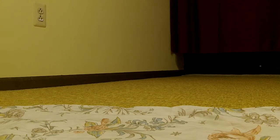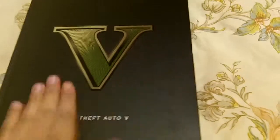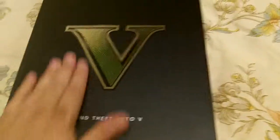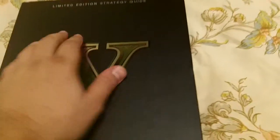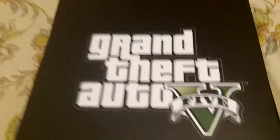Look at this! So I just took the plastic wrap off the guide. Beautiful — nice soft feel. It's got the V on there, nice and shiny. There's the back. Here we've got the Rockstar logo. And look at this — here's the folder with our lithograph.